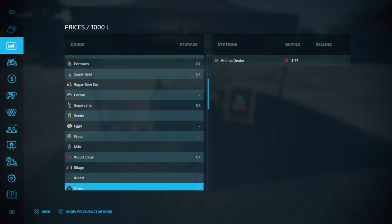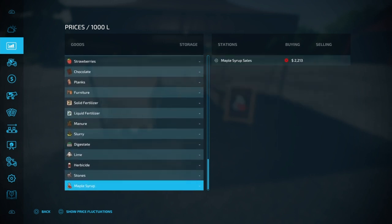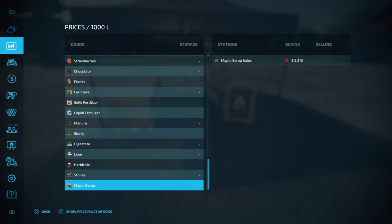Looking at the prices, they'll probably be at the very bottom. Yep, there it is — they even have the price fluctuation functions. The best price you can get is $2,600 in March. The worst time to sell is September, where you'd only get $2,100 — only a $500 difference, not too bad.